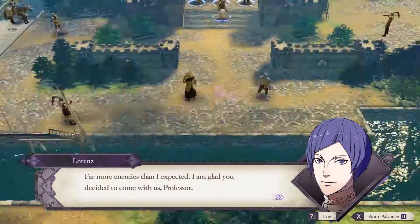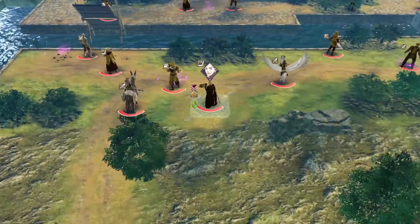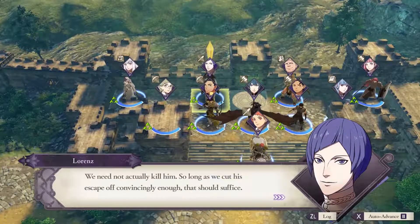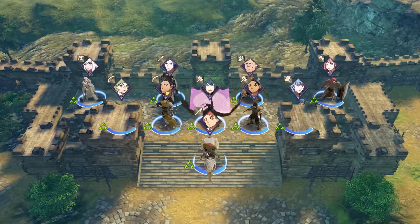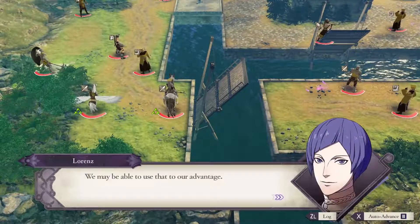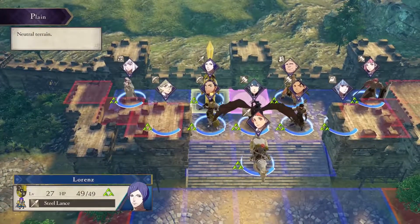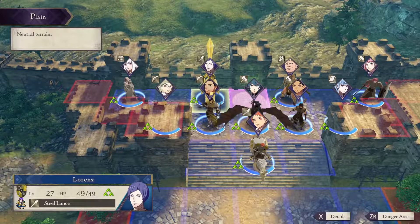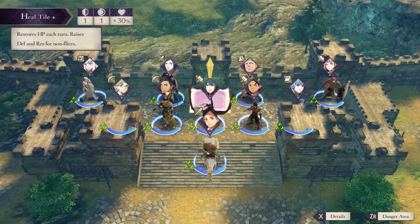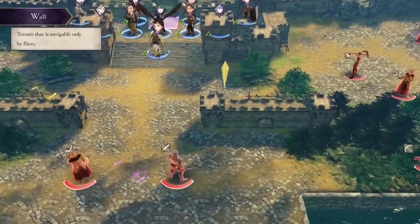Far more enemies than expected. That is Acheron — we don't actually need to kill him. Lorenz has to be on this mission no matter what, so if you don't like him, tough luck. This pink square is the location you cannot allow any of Acheron's forces onto.